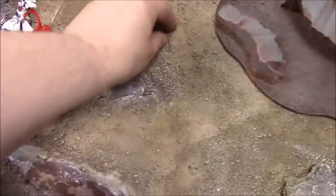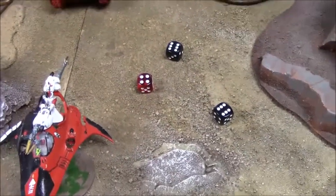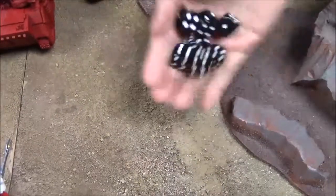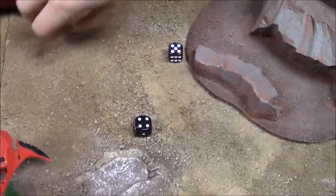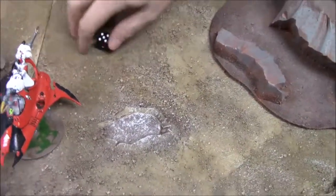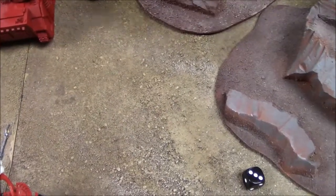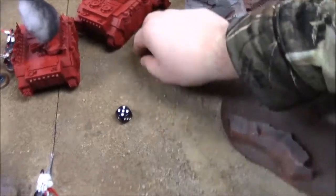Solitaire automatically hits — three automatic hits, strength six, sixes to glance: two glances. Two demon saves needed — one made, one failed: Forge Fiend loses a hull point. All it needs is sixes and it goes down. Nothing. Locked in combat. Bikes attack the Predator — two hits, sixes to glance: nothing. Chaos Lord attacks the Troop Master in challenge — two hits, only one wound, two-up armor save made.